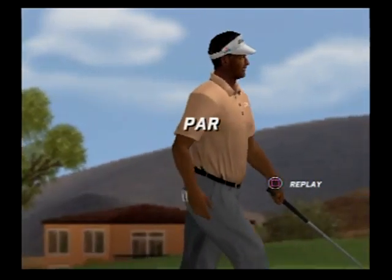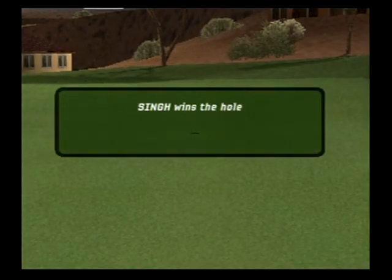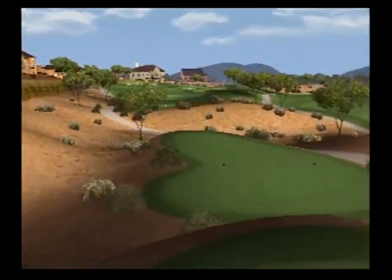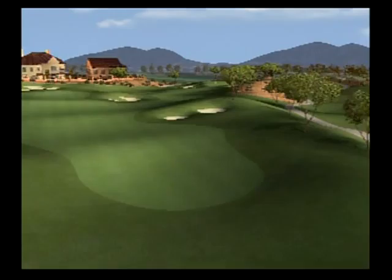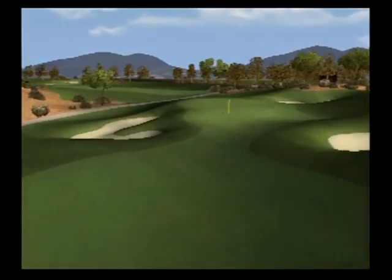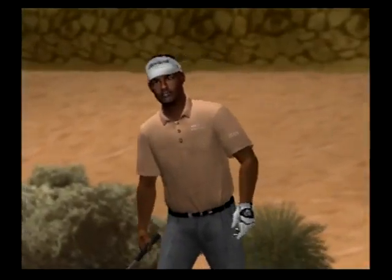Nicely done for par. The 13th at Reflection Bay features a wide fairway landing area pockmarked with small bunkers and numerous undulations. Keep your tee shot to the right of the main fairway bunker and you'll have a clear approach shot at the green. There is birdie opportunity here.